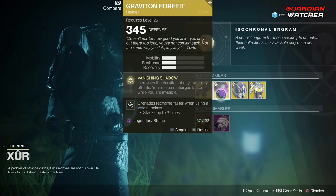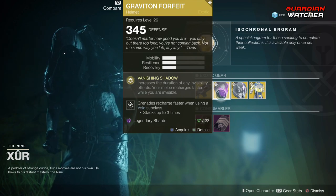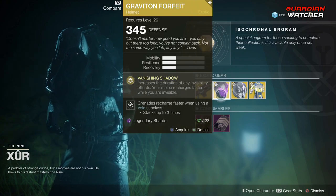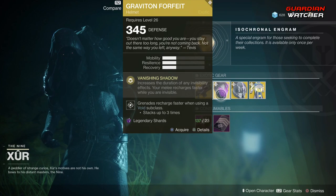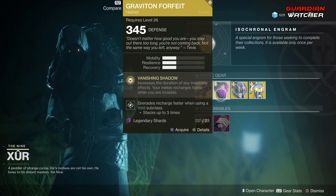Then we have the Graviton Forfeit. The intrinsic perk on this is Vanishing Shadow, which increases the duration of any invisibility effects. Your melee recharges faster while you are invisible. This is definitely a Tier 1 in PvE, but probably a Tier 2 in PvP. There are better exotics for PvP.